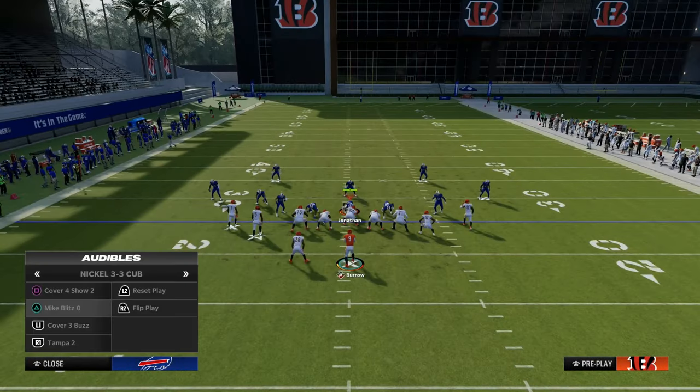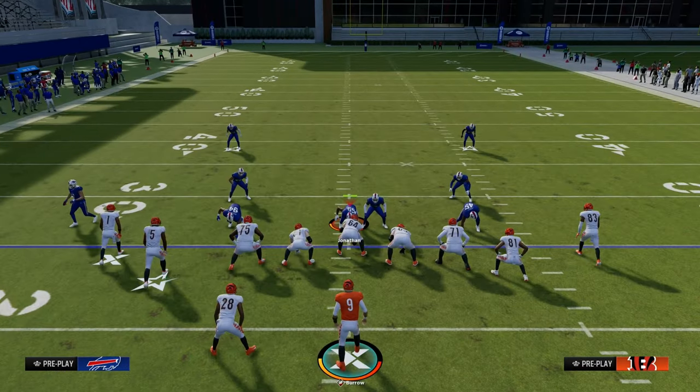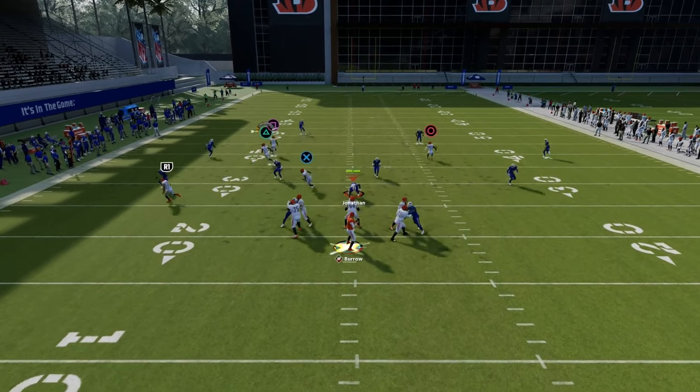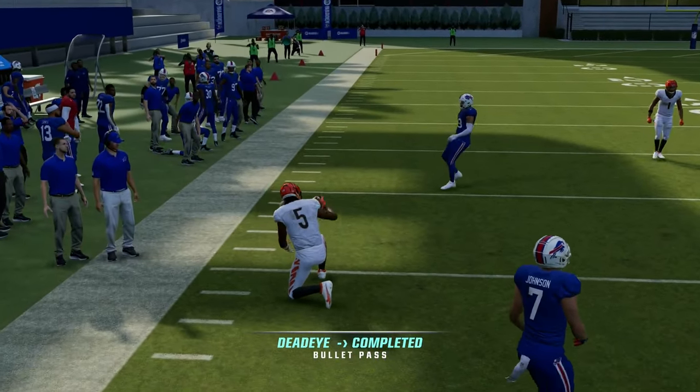What makes Flood the best base play in Madden is its ability to attack zone. This is a baseline press cover four, and there's literally almost nothing in this game that is going to consistently defend this corner route to the left-hand side.